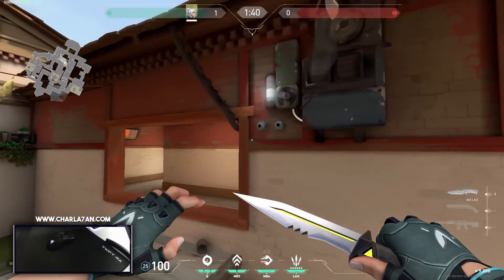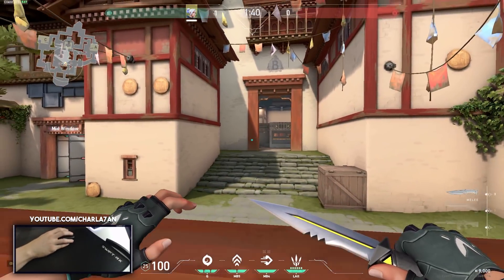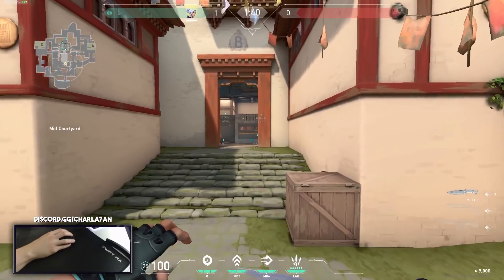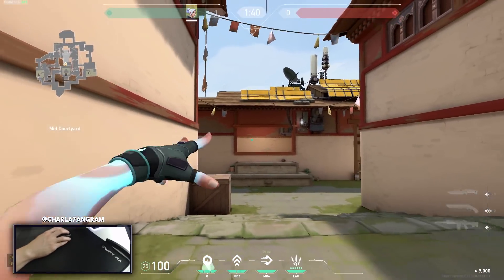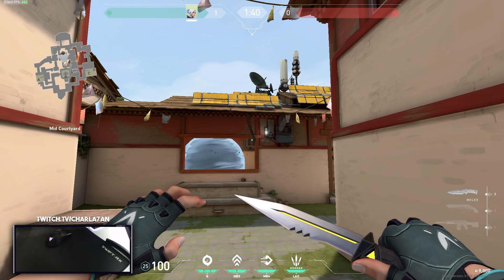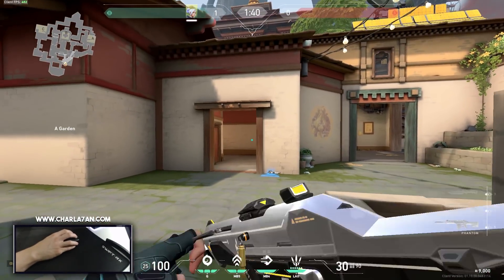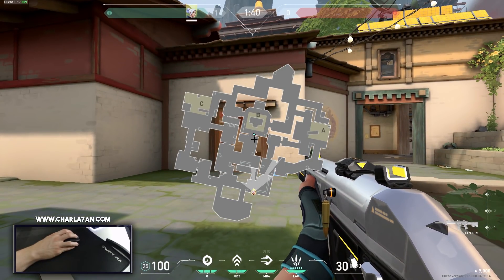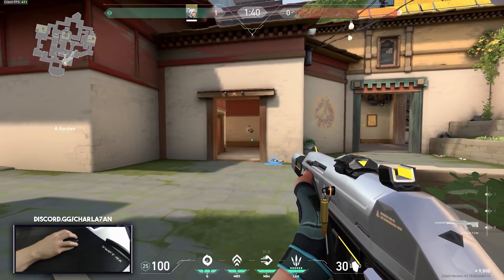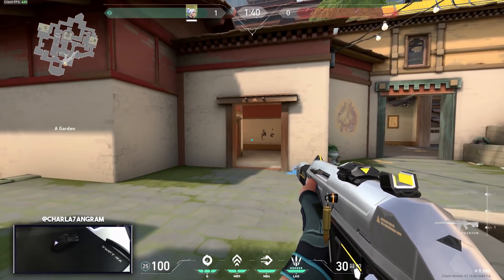One more way to use smart pings on the attacker side in Haven is at the beginning of the round. If enemies have been pushing mid a lot — playing that angle up there or pushing with a Raze bomb and Sage slow orb — to delay or stop that push and surprise the enemies, I love to penetrate them with smart pings from my angle. I'll ping the right side of the wall where the enemies want to push and penetrate that area with 25 to 30 bullets depending on whether I have a Phantom or Vandal, to stop that push.